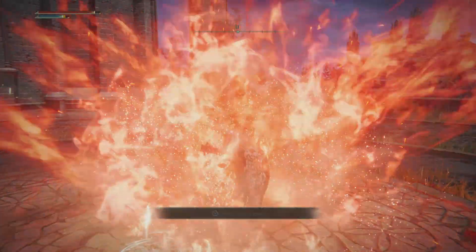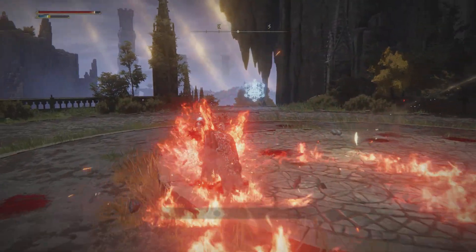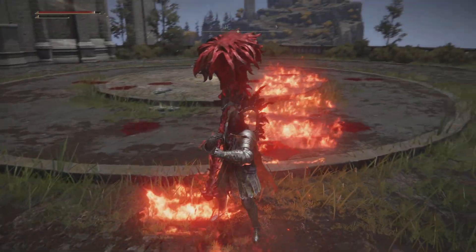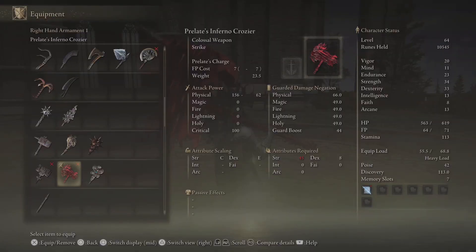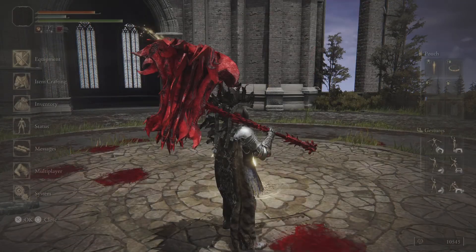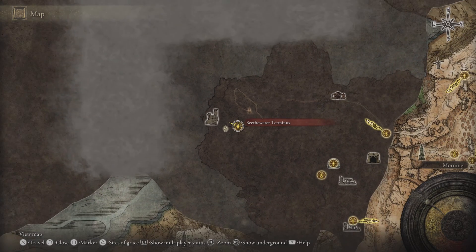In today's video I'm going to show you exactly where to find the pre-late Inferno heavy hammer. With this weapon you need to have 45 strength to get the best out of it, but you can equip it in both hands and still use the skill. What the skill does is you slam it onto the floor, it causes an Inferno around you, and it charges at your enemies leaving a trail.